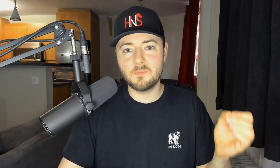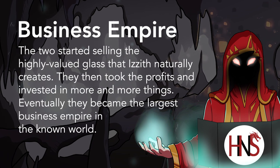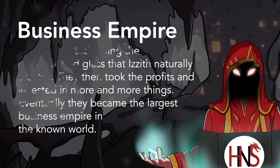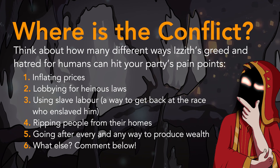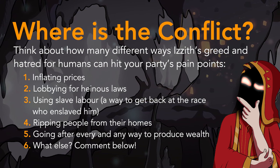Yannick acts as the frontman and muscle, whereas Izith is the true mastermind. They started selling what Izith naturally deposited, but as they grew richer and richer, they expanded into countless enterprises — which makes it easy for you to simply pick one that suits your campaign and toss the two into it.